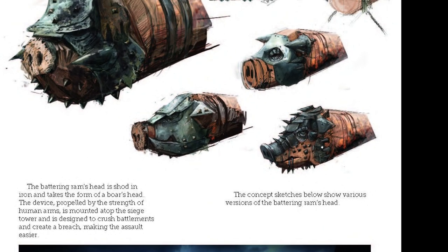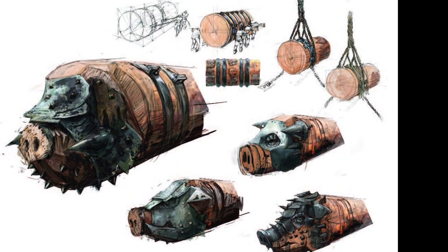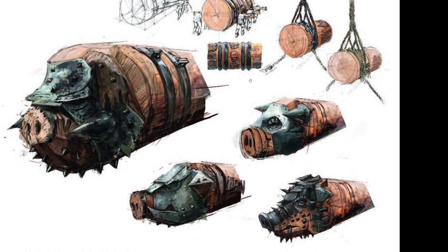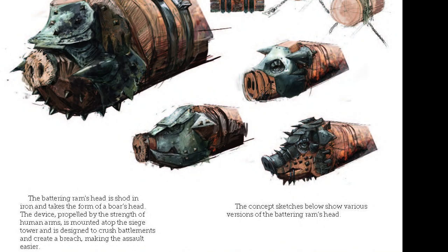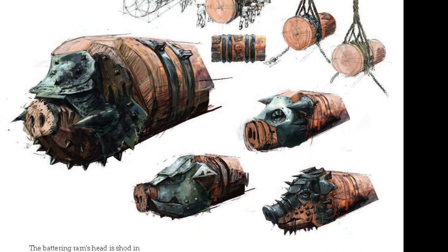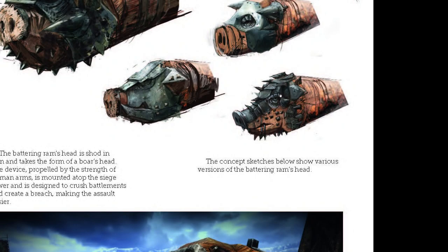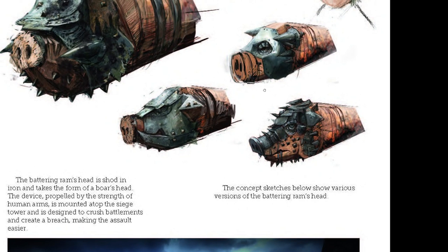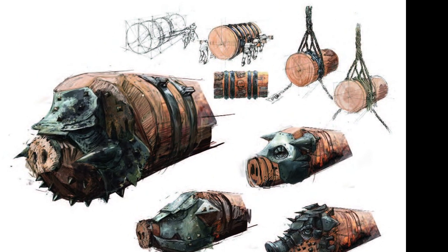This one is almost too ornate — it doesn't look very functional. Functionality over just cool design is generally where I lean, though there are places where you can go super crazy and it works. The balance is best when stuff is efficient and useful but not overwrought. This one looks like it could handle breaking through something; this other one looks more like armor. The most solid and penetrating design is this one over here.